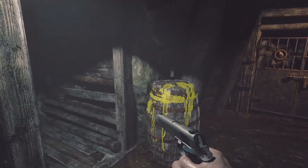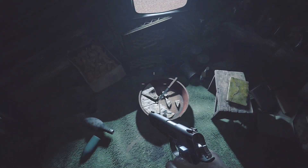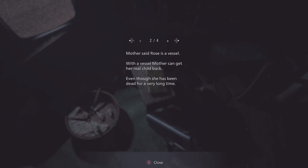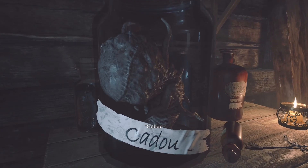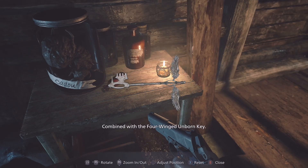There's some stuff to find in there. This is the room he was in — the pie he was eating and throwing back up. I don't even know if I want to read this book. Mother Miranda gave me a rose jar. No one likes me, which is why I thought they would leave me out again, but Heisenberg said that was why we should get a rose — the ceremony cannot happen without all there. Mother said Rose is a vessel. With a vessel, Mother can get her real child back, even though she has been dead for a very long time. If Mother does that, what will happen to me? I'm not a real child. Did she abandon me? No, I don't want that. This is the thing he put in people's stomachs — is that alive? That's the other key that we need.